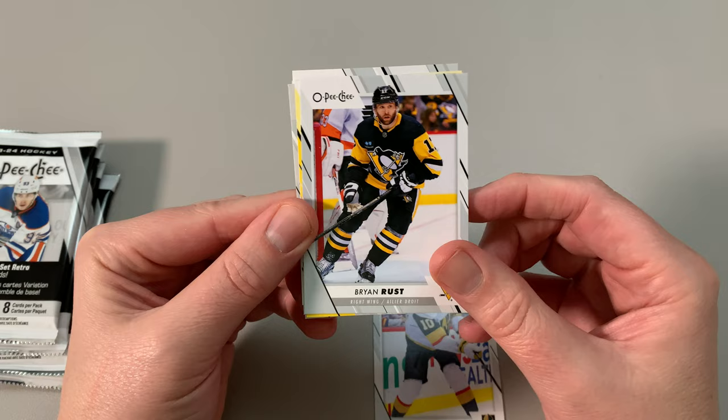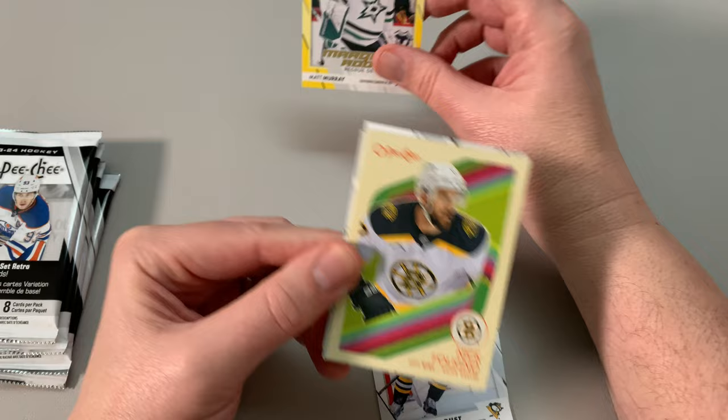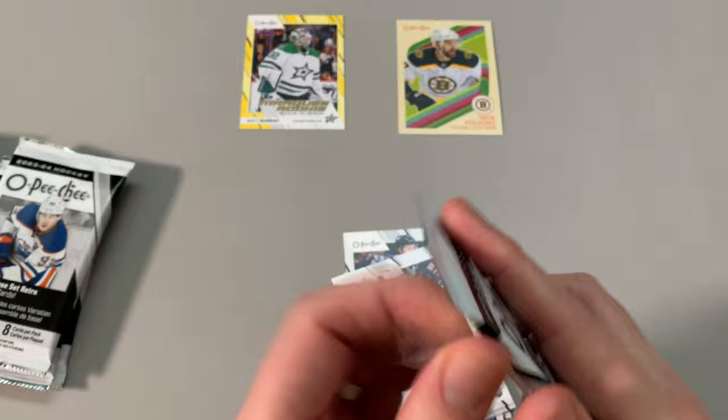So we got our first yellow — Connor Bedard, Connor Bedard... No, it is Matt Murray with Dallas. And it's a marquee rookie. And then we got Nick Foligno, and then we got some upside-down cards. Base, base, base, base. So we got one yellow border marquee rookie — that's pretty good actually.